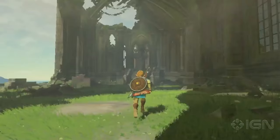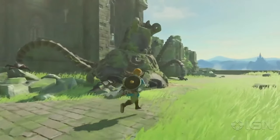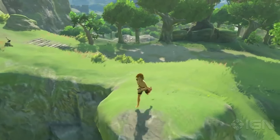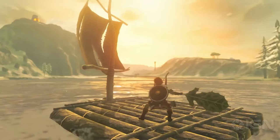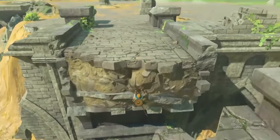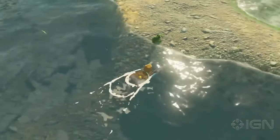The Legend of Zelda: Breath of the Wild. There's no doubt that this game is such a gorgeous game to look at, even on Nintendo Switch. Just take a look at the scenery — the mountains, the serene lakes — and with the game's unique cel-shaded art style with vibrant colors and watercolor-like aesthetics, it gives it a timeless look. Dynamic weather and lighting effects, like sunlight filtering through trees and realistic rainstorms, enhance the immersive experience.